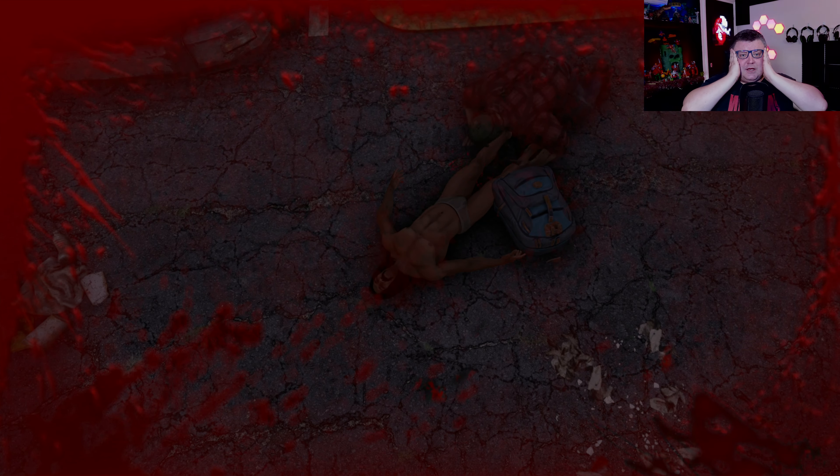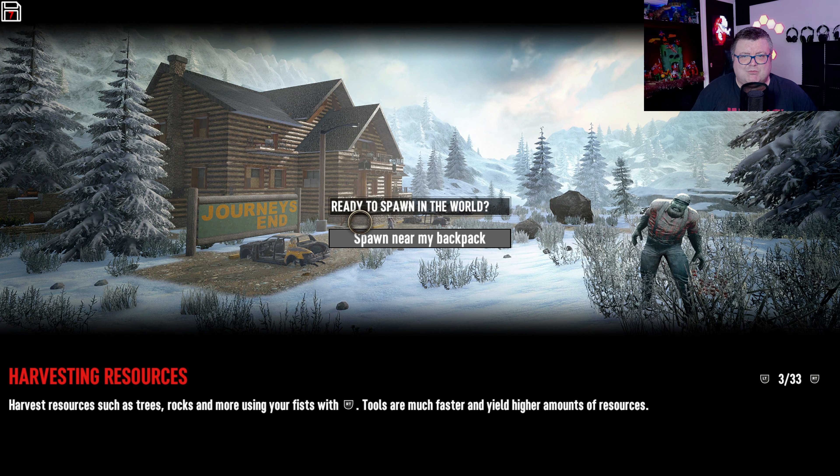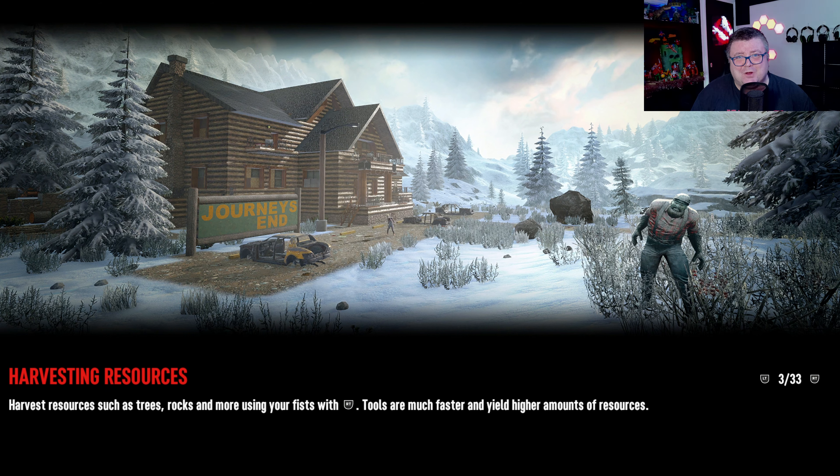Yeah you guys, this is Seven Days to Die on the Xbox Series X — 1080p, 60 FPS. It could be worse, but it could also be a hundred times better. Let's be honest.